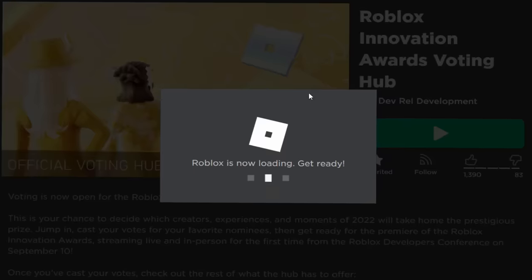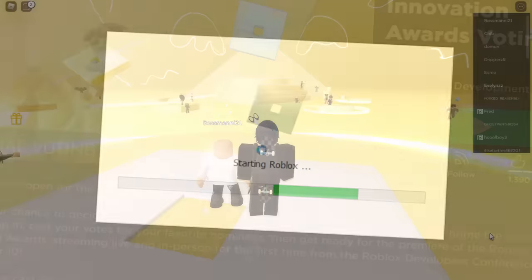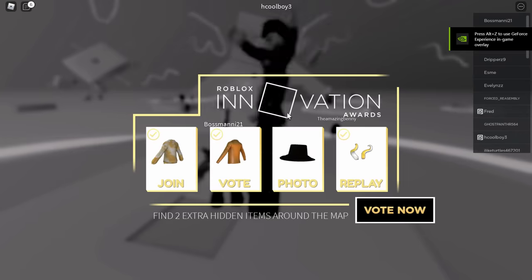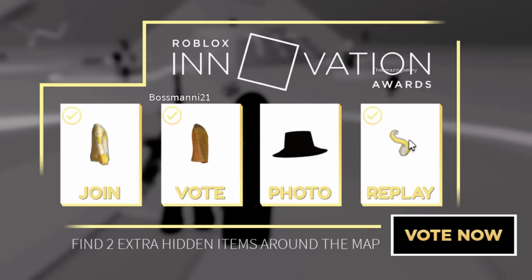Very simply, go ahead and join the events game yet again. After you join, wait a couple of seconds — this box will pop up yet again. And yeah, take a look at this — we've got the horns.